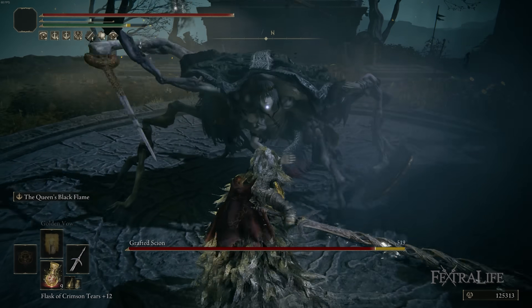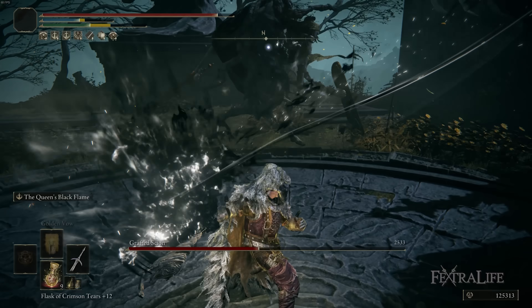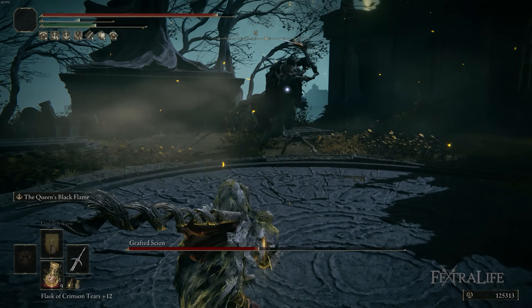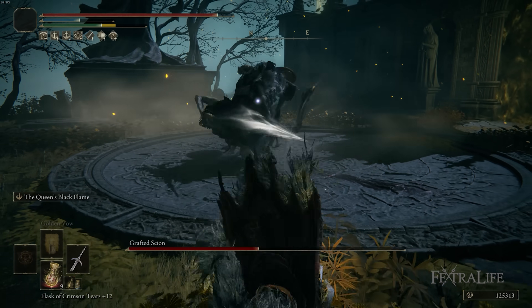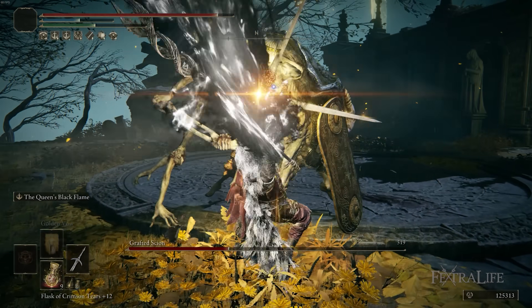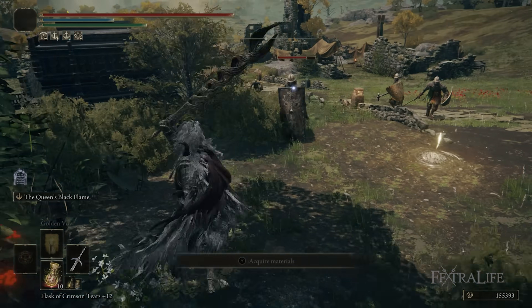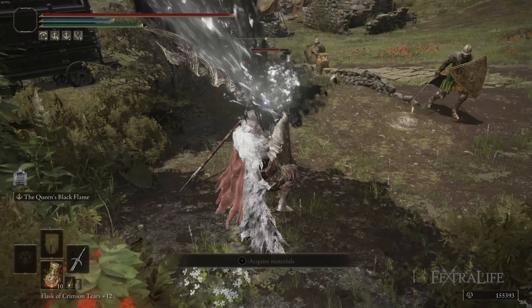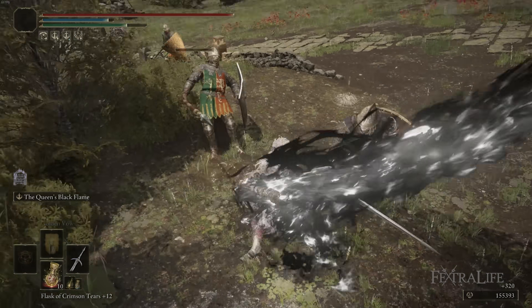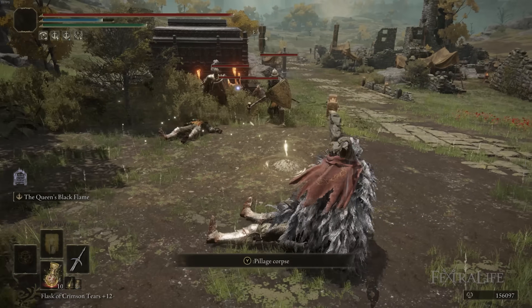In this Elden Ring video I'm going to be showing you my God Slayer build. This is a New Game Plus build that focuses exclusively on the use of God Slayer's Greatsword in order to make the best use of the Queen's Black Flame weapon skill. You can obviously use this weapon in a regular New Game playthrough as you find it much earlier in the game, however there are some reasons why it works better in New Game Plus, and I'll go into those in this video.